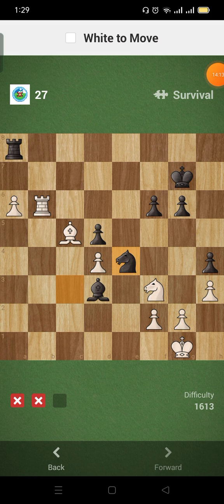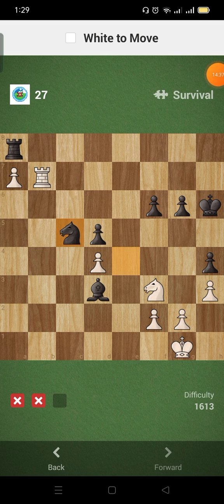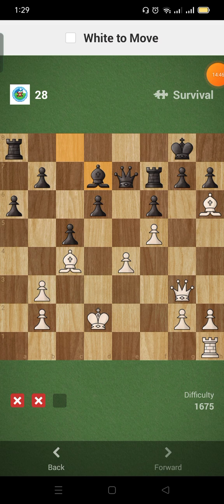My brain stopped functioning, I'm so sorry. Okay, breathe. Pawn to b7 — check. I don't have to give another check, I can just push with the pawn — that's a free knight! I can give a check — queen to g7 — mate!